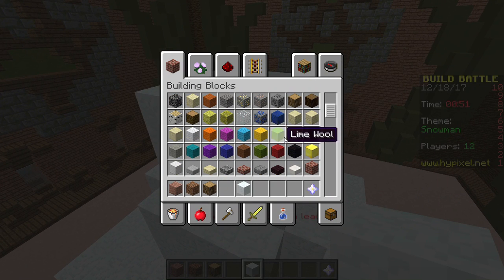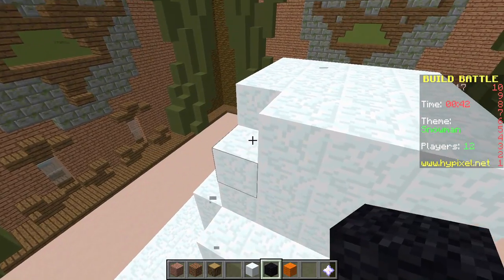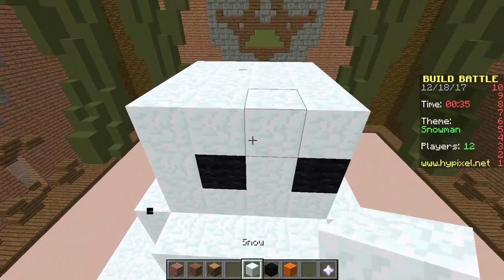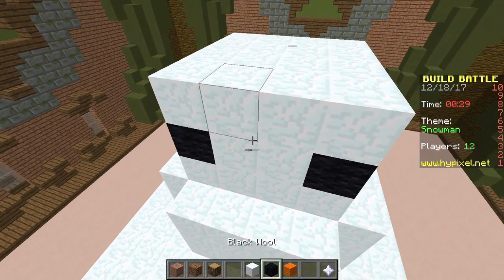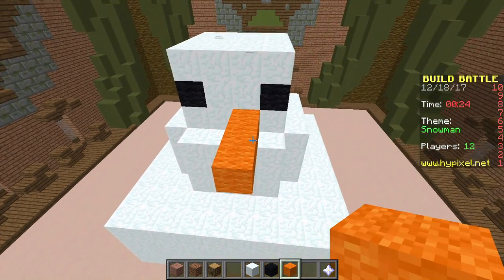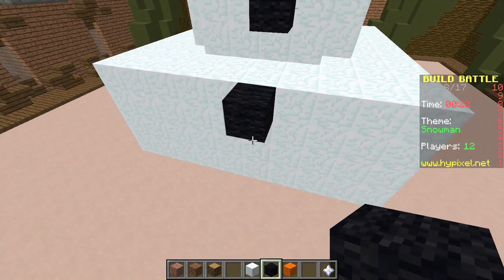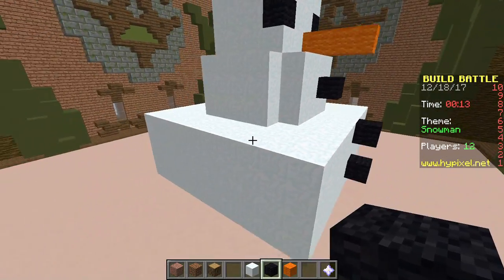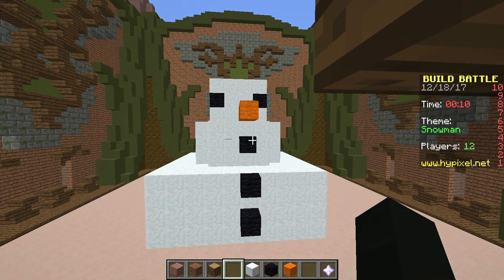Let's see — need some eyes, a nose, and that's about it. Oh no, it's all uneven! I'm panicking. 30 seconds remaining — the nose is going to look weird. Now just for the buttons — oh my gosh, that looks so derpy! I'm not even attempting arms. That's it, that's the build in all its glory — looks so derpy.